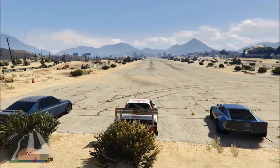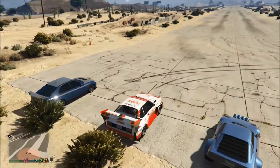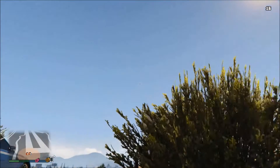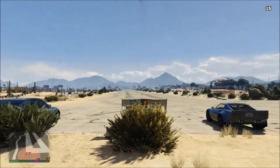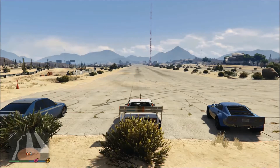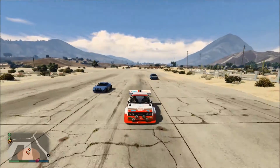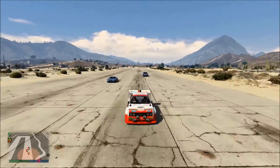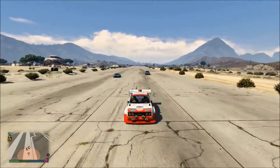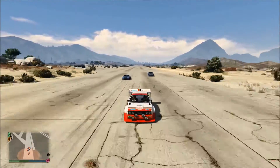Now we're going to do a drag race between the Omnis maxed out, a maxed out Stratos, and a maxed out regular Sultan. When the flare hits the ground, we all go. We already know the Omnis has way better acceleration, but at high end the Stratos is a lot faster. So if you want top speed on long straights, go for the Stratos. If you want cornering, go for the Omnis.